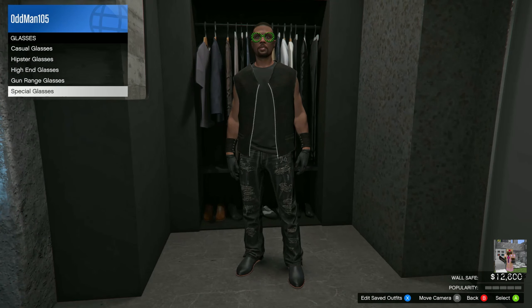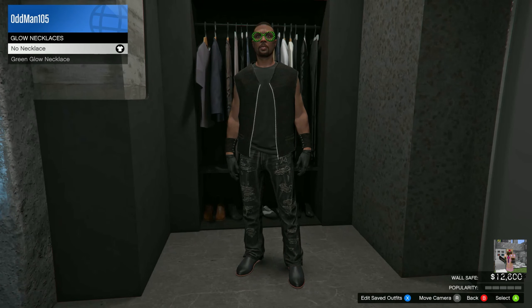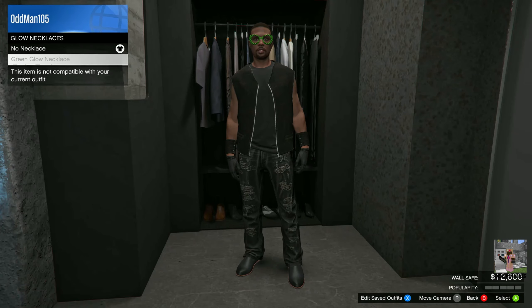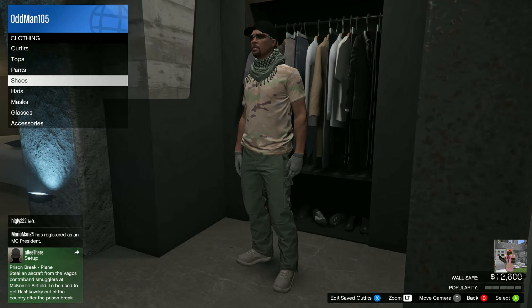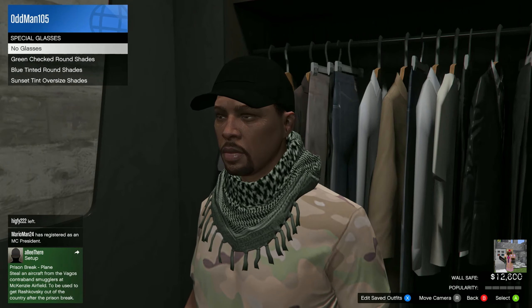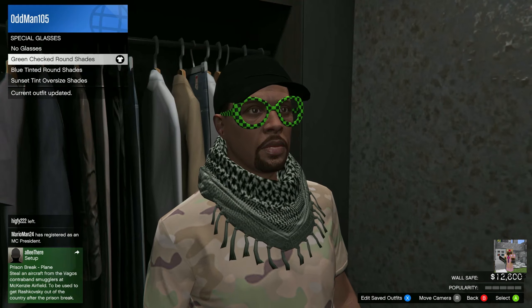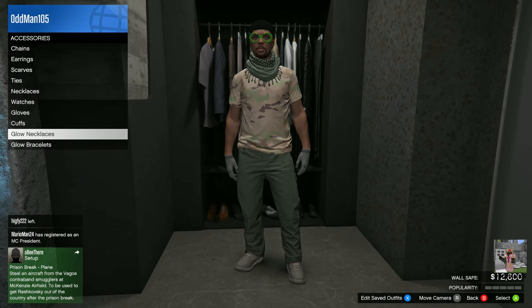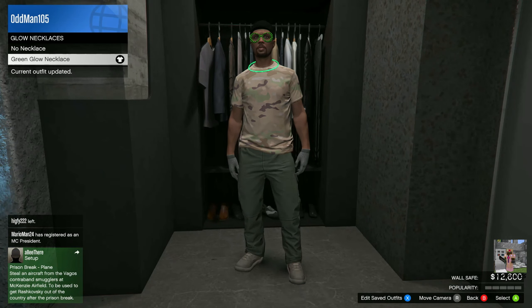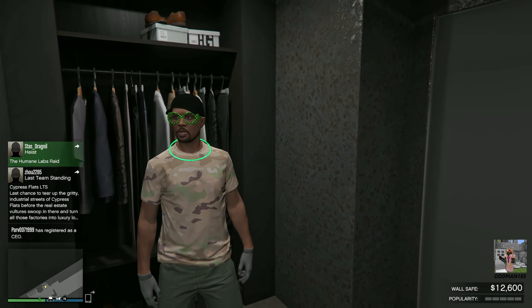I look ridiculous. Accessories — glowing bracelet, glowing necklace. Let's equip. Okay, not compatible with the current outfit — we'll fix that. Okay, let's put those ridiculous glasses back on. And let's see — bracelet, glowing necklace. And now we look like something straight out of the 80s.